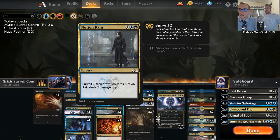We also have a couple of Notion Rains — a card I haven't played much but honestly is pretty good value for three mana: surveil then draw two. I feel like I should play this card more than I do, and that art is really cool too.